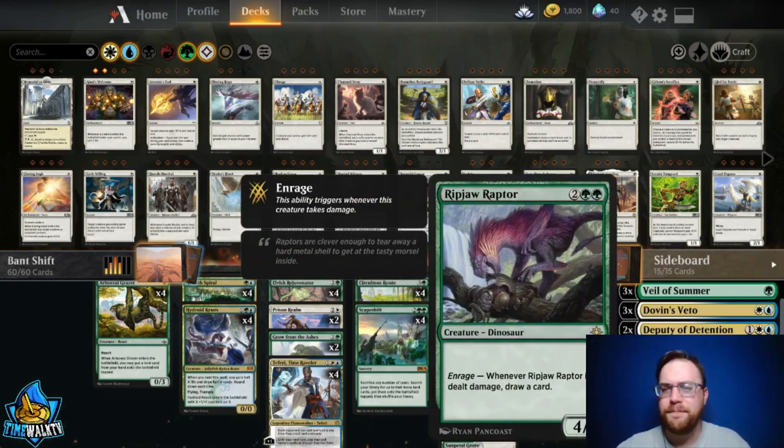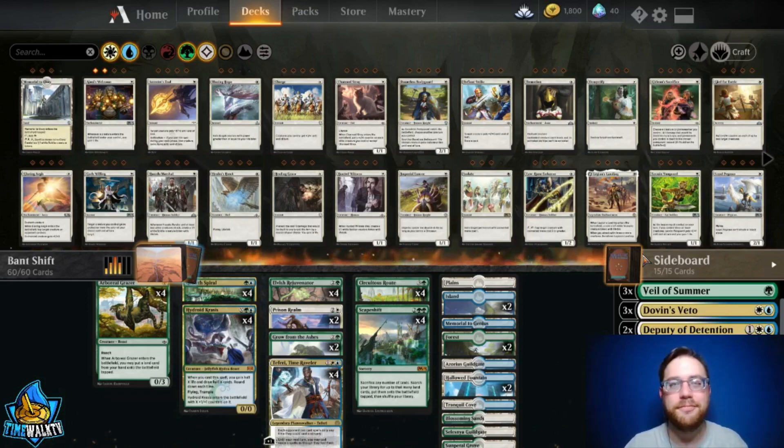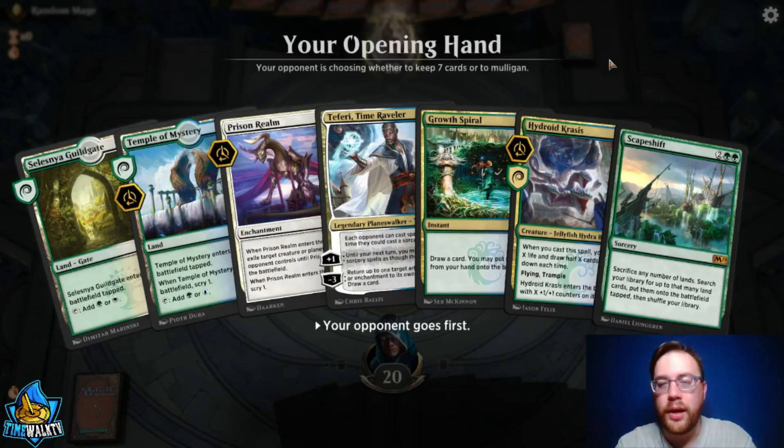Ripjaw Raptor is probably for the red deck that has a lot of damage spells — they can't swing through it because you're going to draw cards, and it's just a big body for four mana. That's the deck. We're going to jump into some matches and see how we do.